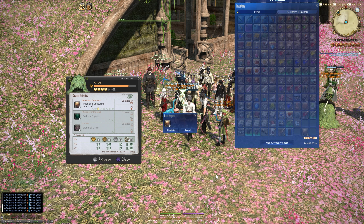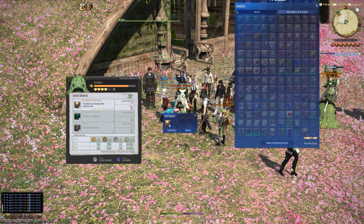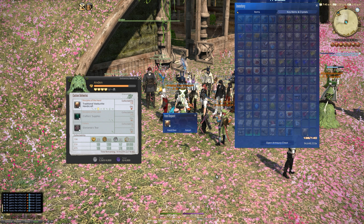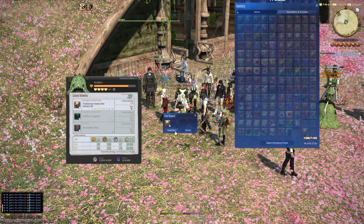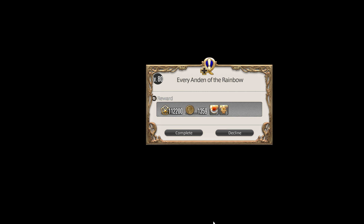It is finally here, the day that we can reap the final rewards of Andan, the custom delivery client person. It is Tuesday, the 31st of January, the last day of January, and I'm handing in my last item. There's going to be a cutscene - we're going to skip past that and we're going to see what the rewards are. I'm very excited about this one.